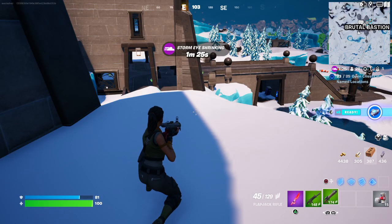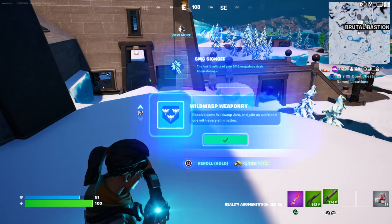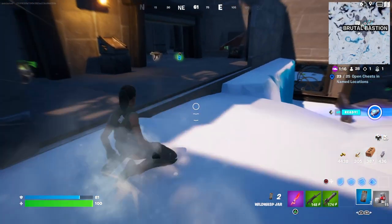Hello and welcome back to Fortnite. I'll be showing you how to damage opponents with wasps in a single match. The easiest way to do this is to shuffle until you get the wasp augment and then just go find some victims. You need to do 100 damage.